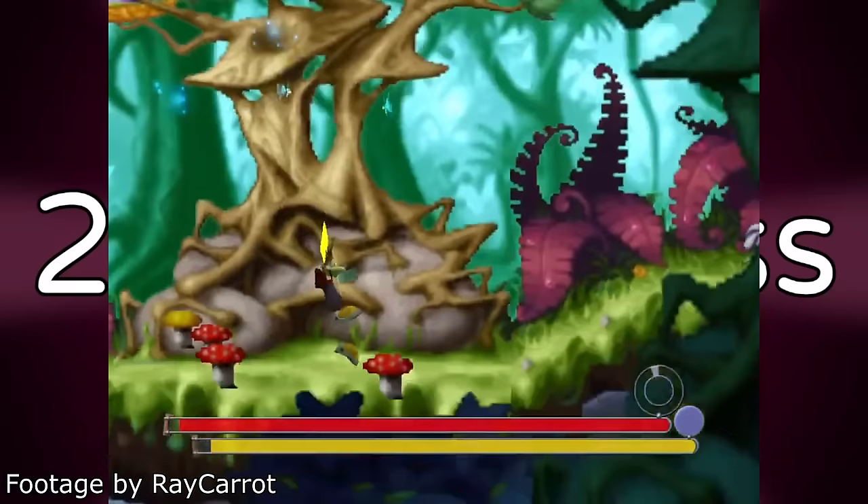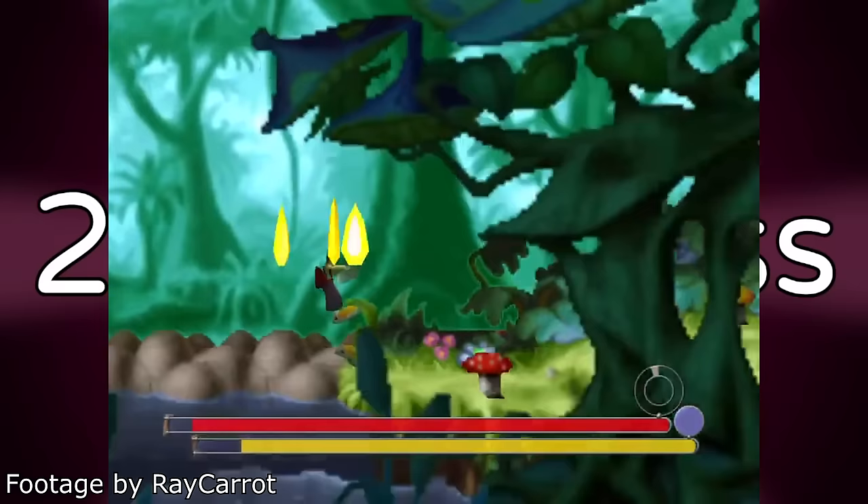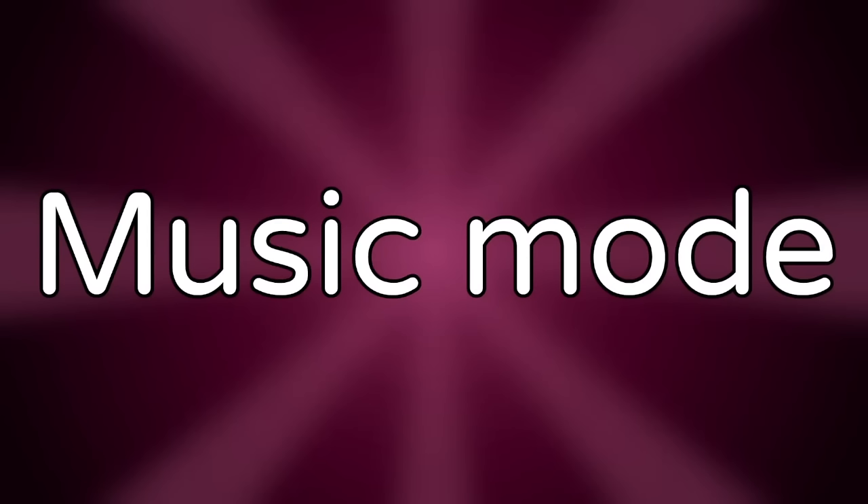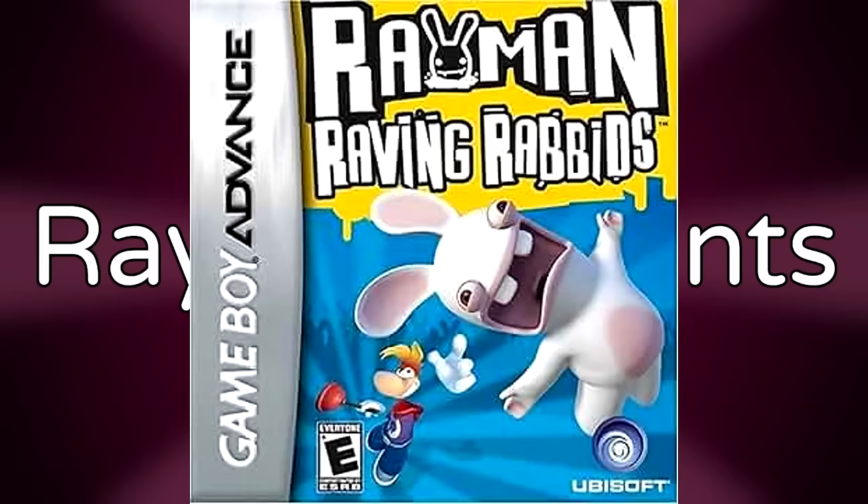2D Madness is a minigame in Rayman 3 that you unlock with a certain point threshold, or in the GameCube version by connecting the Game Boy Advance game. It's a 2D platformer segment using graphics from Rayman 1. Music Mode — in Rayman M, if you enter a specific cheat, you can activate Music Mode, which plays a crazy a cappella track. The Music Mode song is also in Rayman Arena and plays when you're frozen by another player.